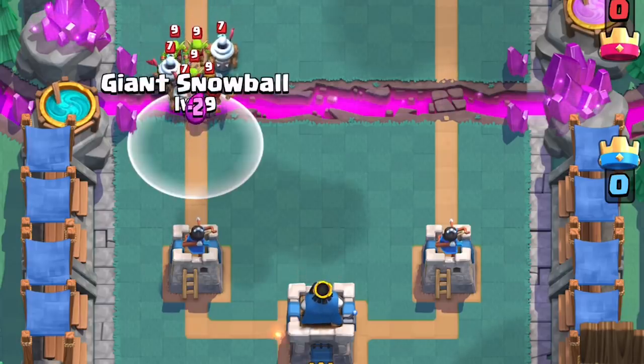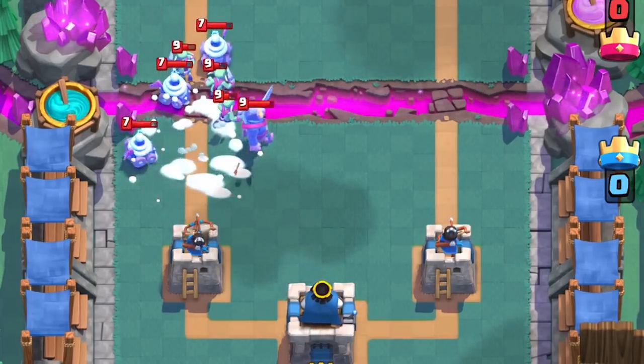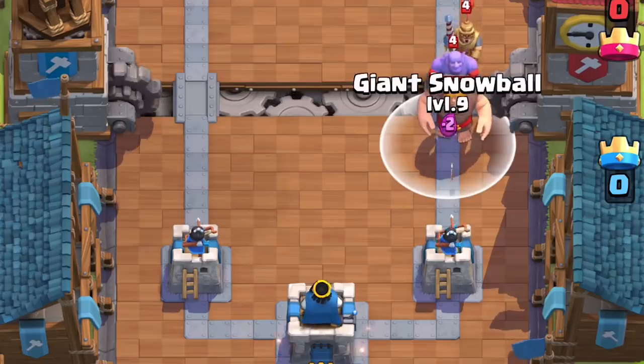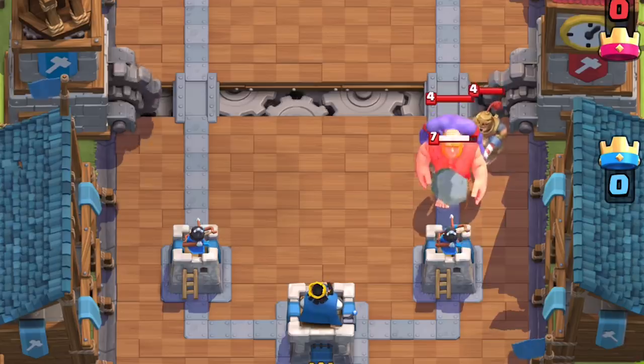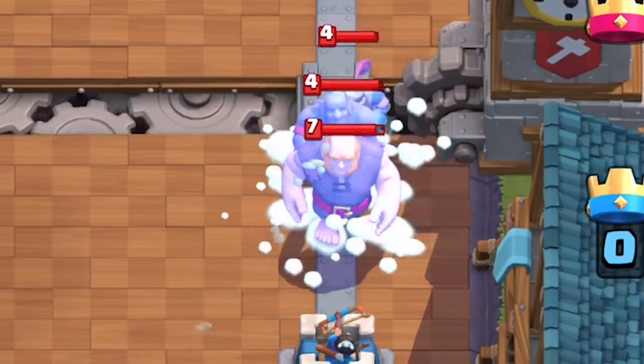This means it can knock back small to medium-sized units like Goblins, Knights, or even Zappies. But it will not knock back the big boys like Prince, Bowler, or Giant. It'll still slow their move and attack speed though, so that's nice.